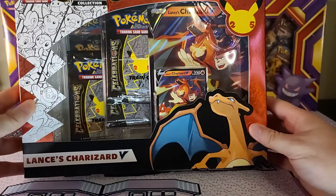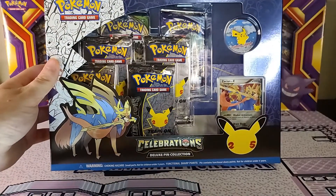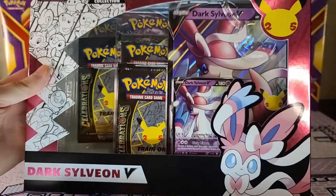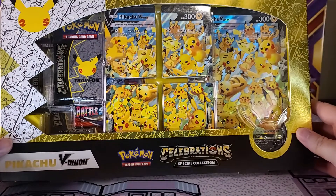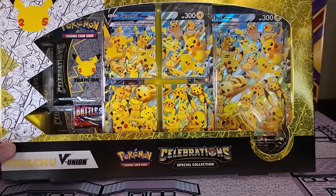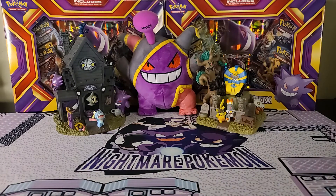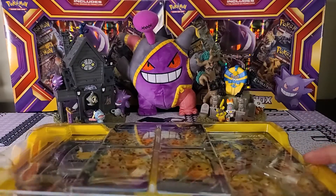I'm going to be opening them all today. The first being Lance's Charizard V box. We also have the Celebrations Deluxe Pin Collection, the Zacian box, the Dark Sylveon V box — can't wait to open that one — as well as the special Pikachu V Union card for Celebrations. All of these have Celebrations packs, except one which has some Battle Styles. Without further ado, let's get into this. I'm gonna open some of these boxes off camera just because they're so gigantic, but we'll show you everything in them.